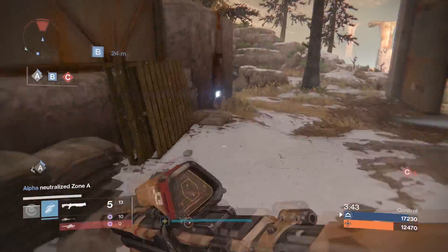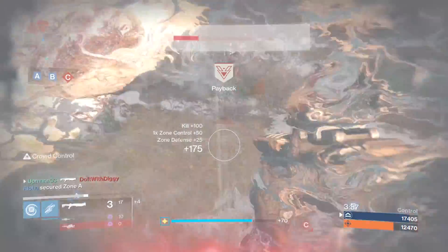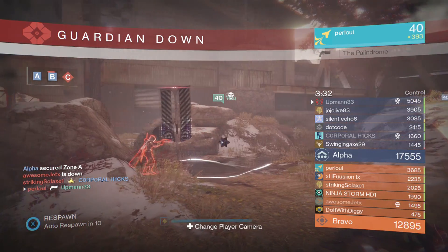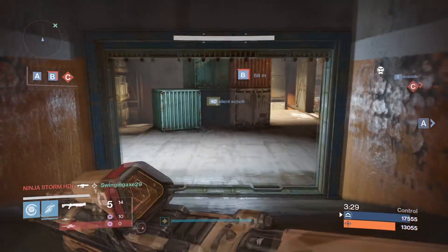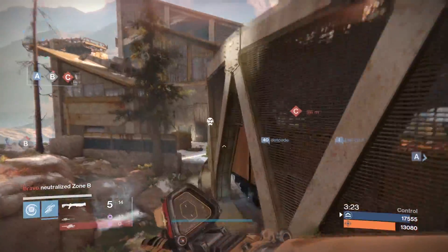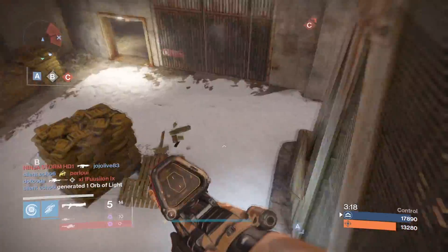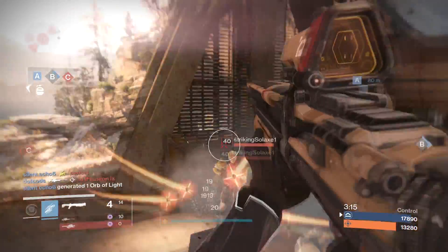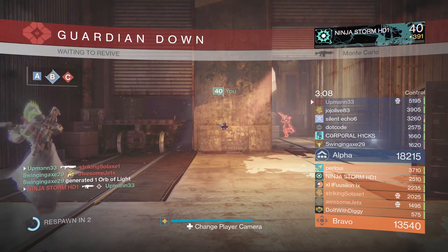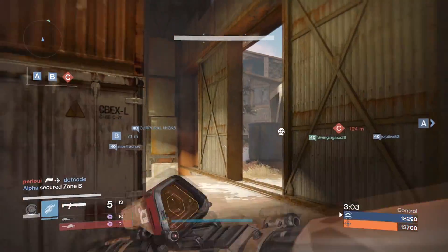One guy's going to be pushing to B — I'll stop him right here. They're going to get B, that's fine. We are almost at 18,000 points; they are at 13,000. That's about a 5,000 — 4,000 difference? I don't know, I suck at math. A little trick spot — they don't even know where I'm at. He should have been dead. I have 5,200 points, so I'm doing pretty good.